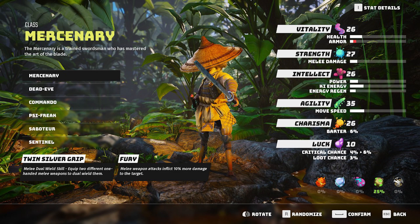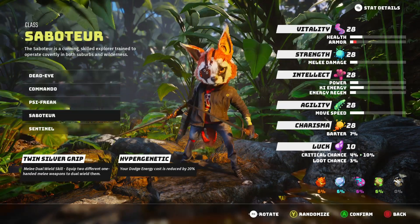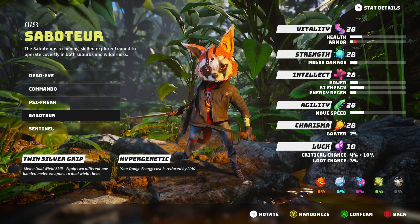Biomutant features six unique classes, each of which comes with its own starting skills and equipment. One of those is the mercenary class, available as a Biomutant pre-order bonus.